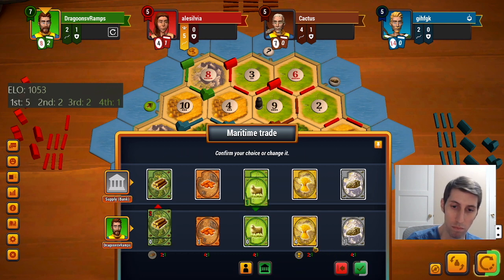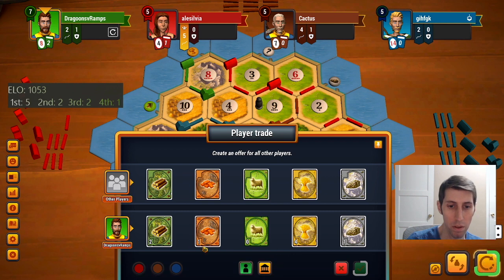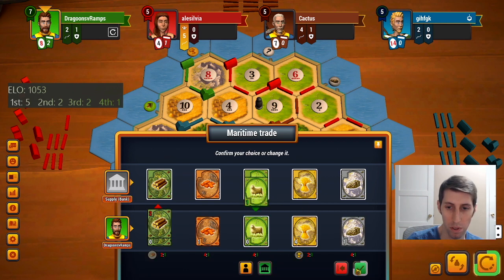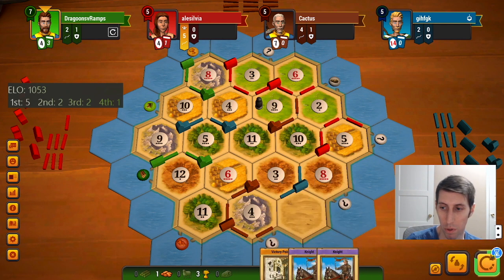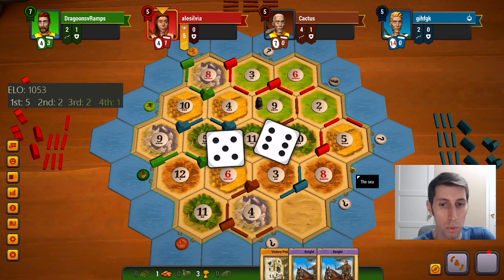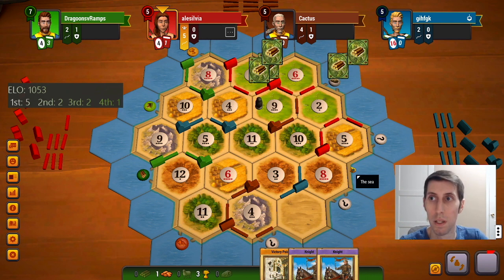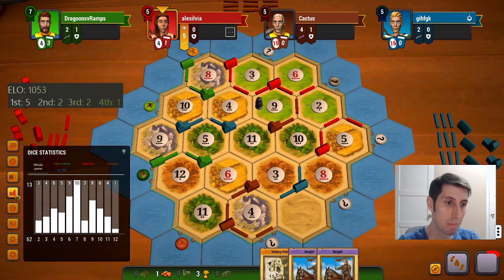We do have — technically we could city here. We have one extra knight hanging out. Where would we city? 9-12? I don't hate it. We actually do need another knight to secure army though, so I think going for a card here makes more sense — that really just is our win condition. Perfect. Now we're kind of free-rolling for the next couple turns. As long as we can secure at least one more point, we've basically locked up the game in two turns.